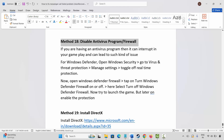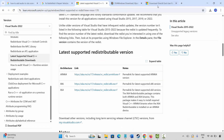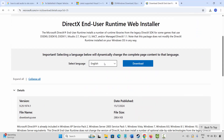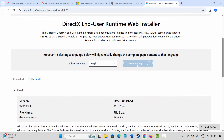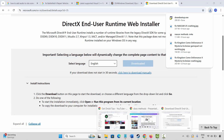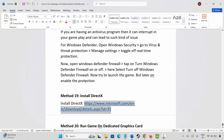Next is to install DirectX on your system. Go through the link provided in the description, copy and paste it in your browser. Once the website opens, click on Download to download the DirectX file. After that, install it, restart your PC, and then try to launch the game and check if it is working.